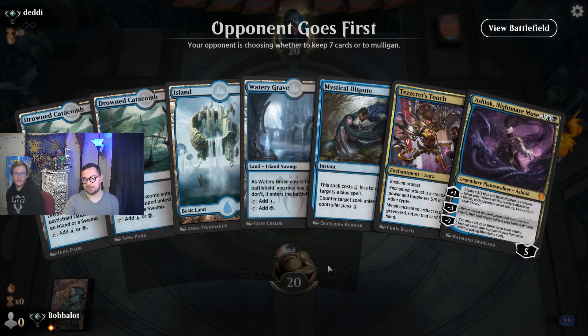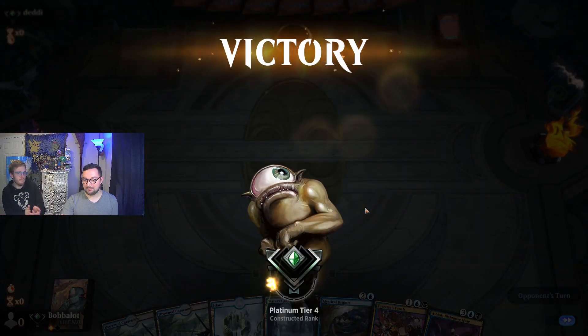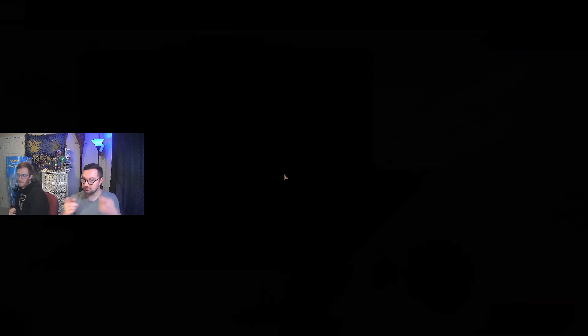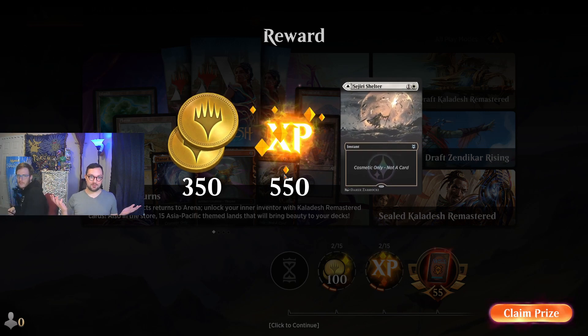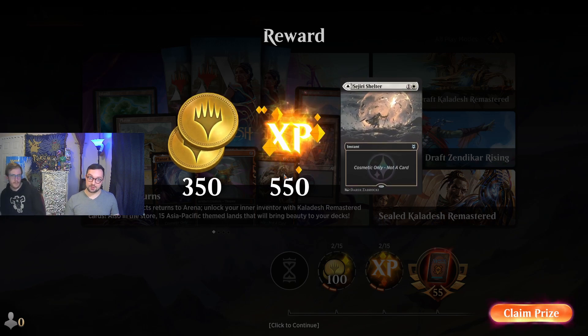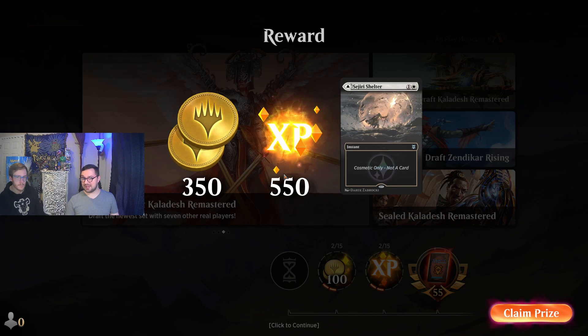Alright, game two. We trimmed a couple of spells and added some Mystical Disputes, Thoughtseizes, and an Ashiok. They just knew what we were siding in, so they conceded — they were like, 'oh, they have a planeswalker and a counterspell in hand, can't beat it.' We do stream every single Monday and Friday — Modern Fridays we play in store primarily. You can visit us via the link below, we do a lot of viewer requests on Arena. Join our Discord to chat with us. And please hit that subscribe button — maybe 30% of our viewers are actually subscribed, so go ahead and hit that button. Bye!